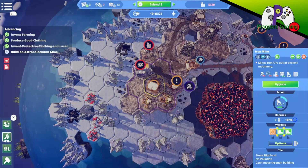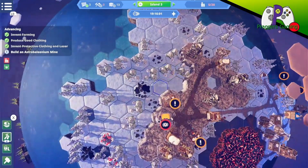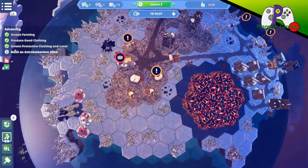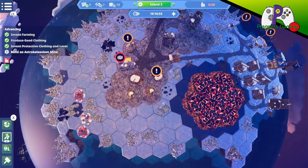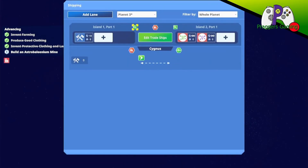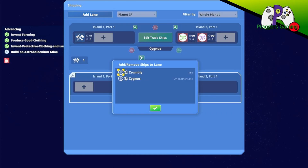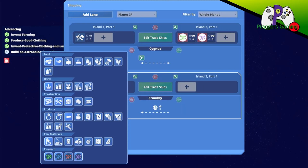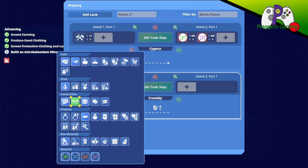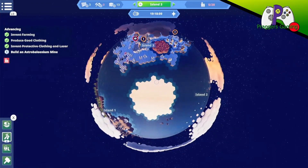Not enough workers, so let's turn that down to one worker. No storage space — that's fine. Turn that down to one worker too. I need tools to finish though. Add a lane from island one to island three — take the crumbly and we want to send tools, maintain target. That's down to one worker. Okay.